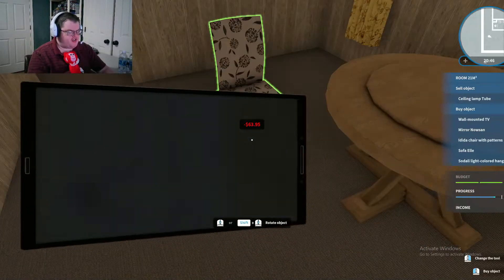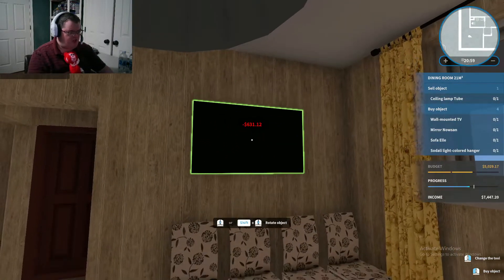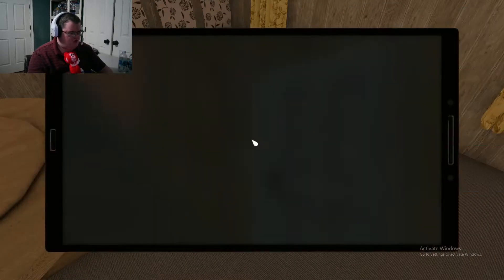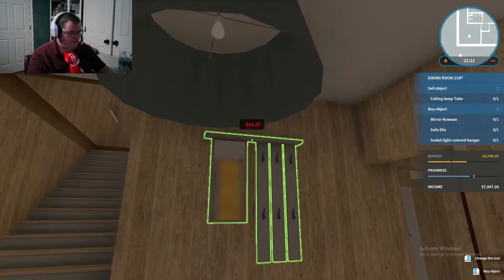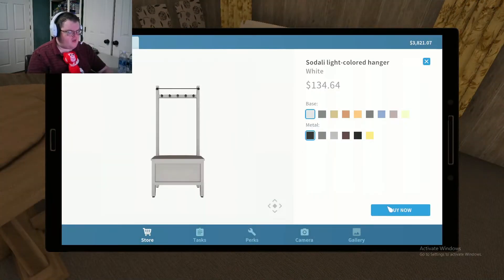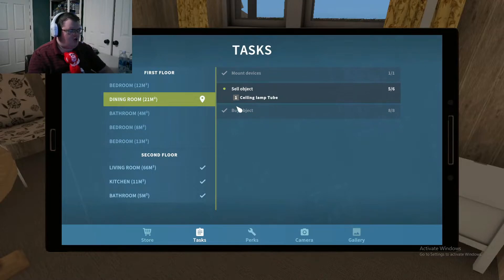We've got a few more things to buy — new chairs. I'll place them right here. And then a TV — place it right there. That's not bad, this is a pretty simple area. I don't see why they need a table and a sofa. Almost done with this. Alright, nice — one more to go in this area. Oh, so close — we've got to sell that thing too.